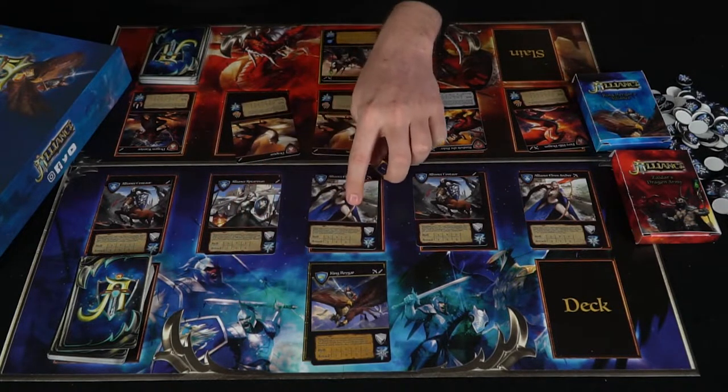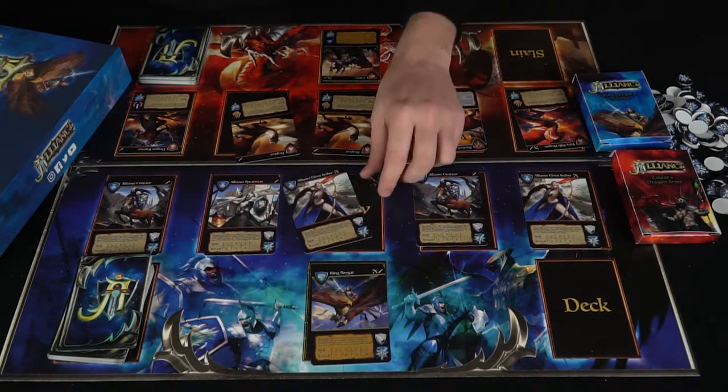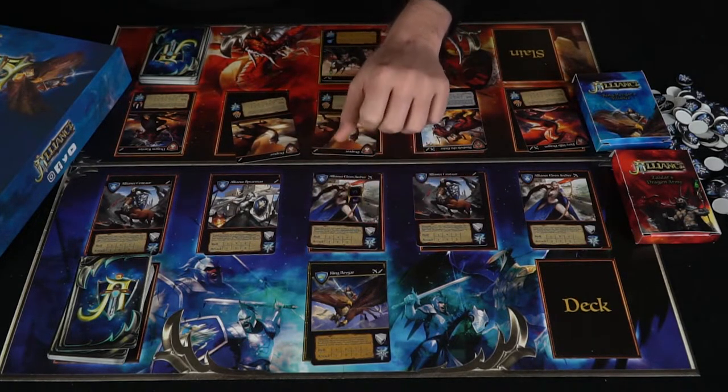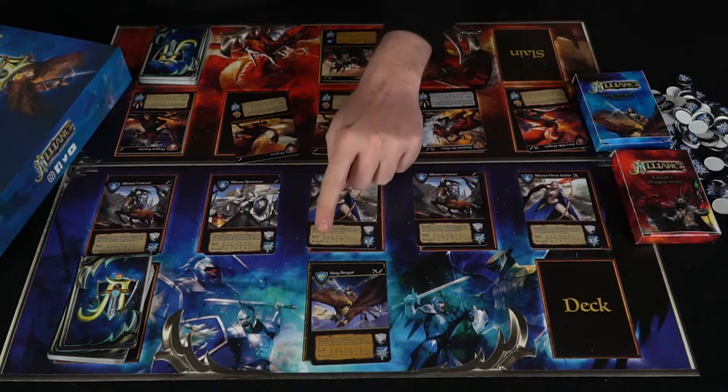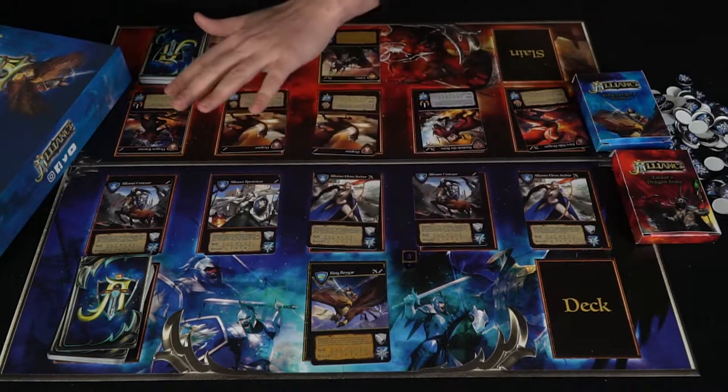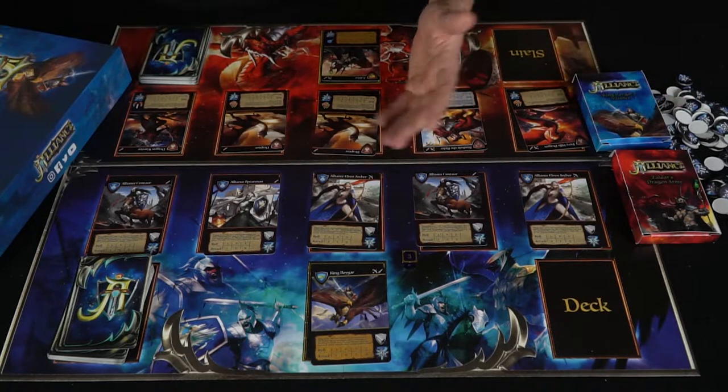Each card also shows your health, flavor text, artwork, and a roll target. If you choose to have a character attack, you simply roll the die and based on what you roll, it either does damage or not — usually about 50/50. Based on what you roll determines how much attack damage you deal to any of the units on the opponent's side of the board.